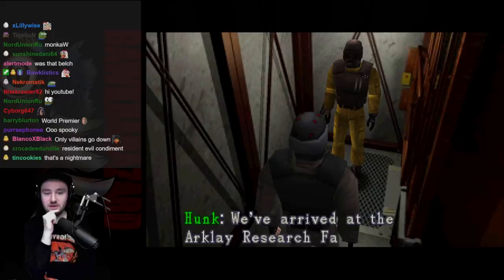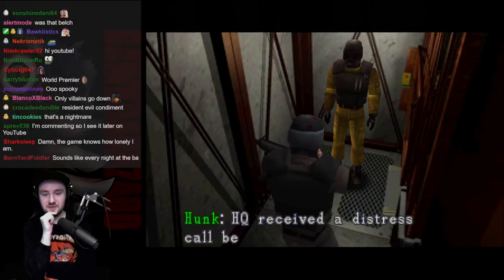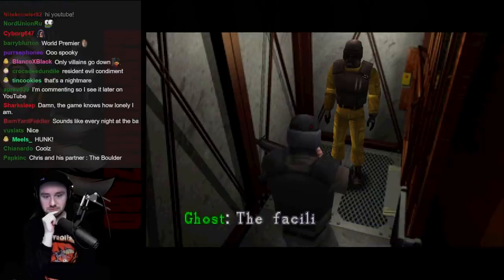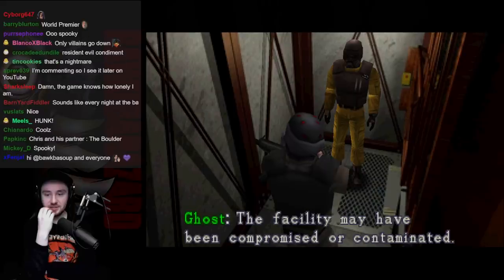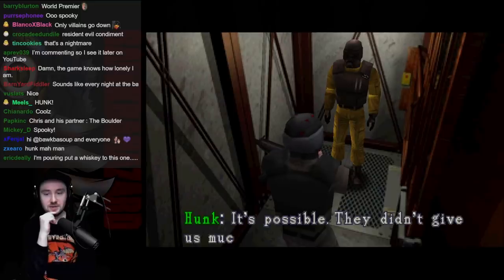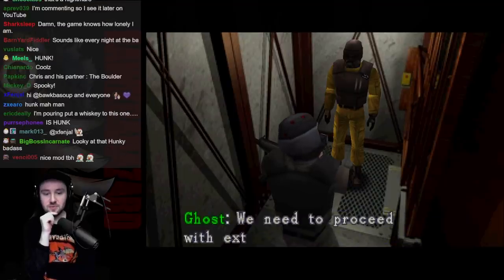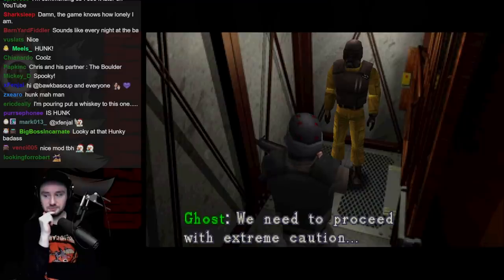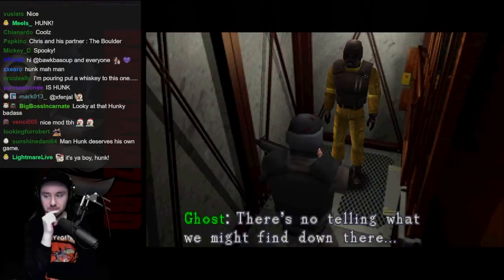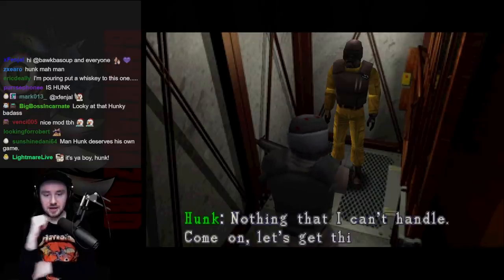Hunk, we've arrived at the Arclay Research Facility. HQ received a distress call before losing all contact. Ghost, the facility may have been compromised or contaminated. It's possible they didn't give us much info at the briefing. We need to proceed with extreme caution — there's no telling what we might find down there. Nothing that I can't handle. Come on, let's go!